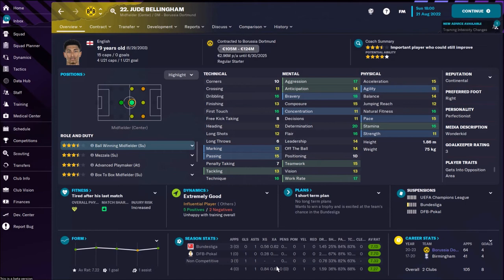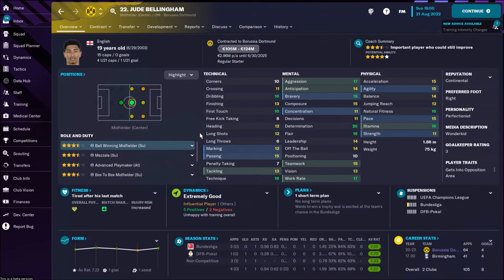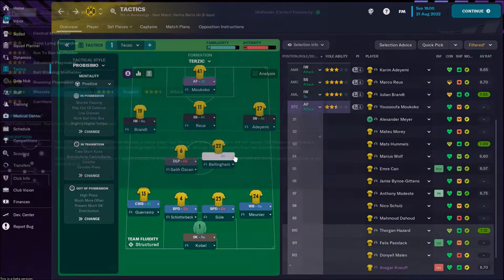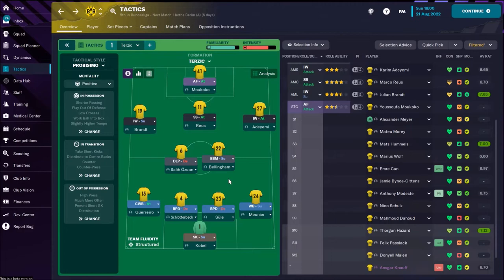Behind them, one unbelievable wunderkind — also one of the best in this game — Jude Bellingham. He's playing as a Mezzala on support duty, so he stays wide in some situations but sometimes runs through the middle with his passing skills and mental attributes. He can be whatever you want. In some games it's not a bad idea to use him as a box-to-box midfielder, so Bellingham is something between a box-to-box midfielder and a Mezzala.